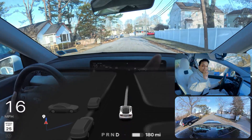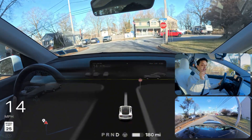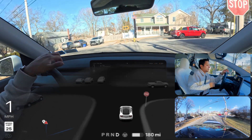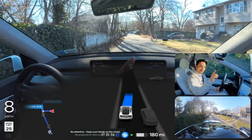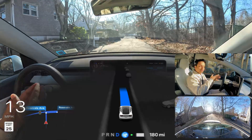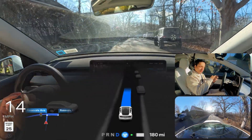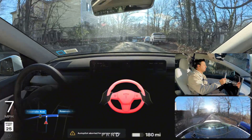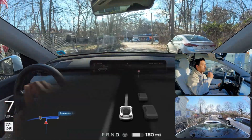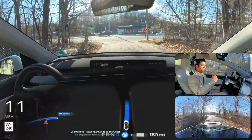Now we're testing the unprotected left turn — this is a tricky one. Also, the sun is directly hitting the camera, so we'll see if FSD 12.6.1 can handle that sun situation. When the sun directly hits the camera the car cannot see anything, so I took over. I'm going to engage it one more time and see how FSD handles it this time.